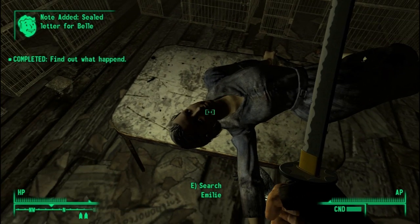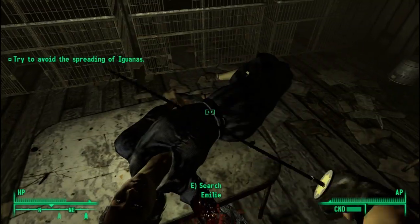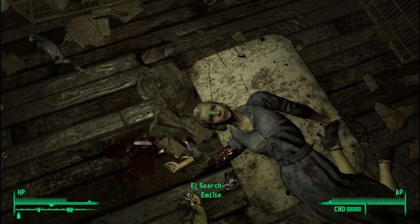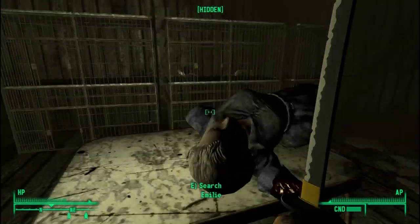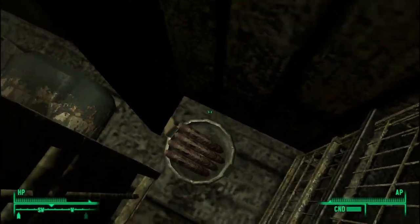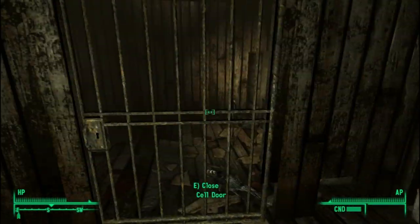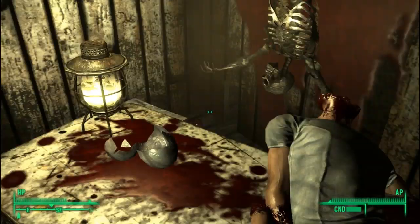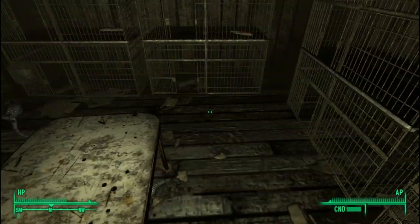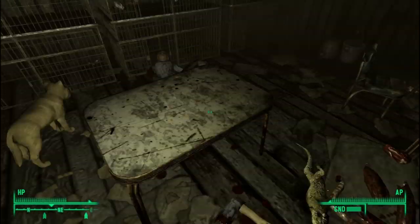Sealed letter for Belle. Let me just — there we go. I want the head. Puppy, you can get the arm. I call dibs on the head. Head does not want to come off. Oh, there's a little bit of human flesh, and I'm stuck in a corner now. She was feeding them people. What a bitch. You couldn't just leave it blowfly meat? You gotta start killing people? You sick son of a bitch.